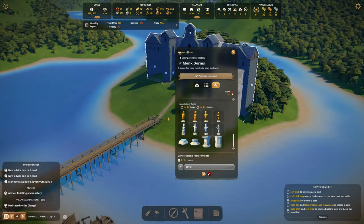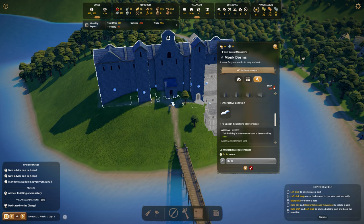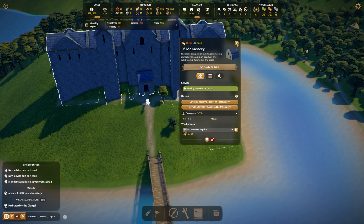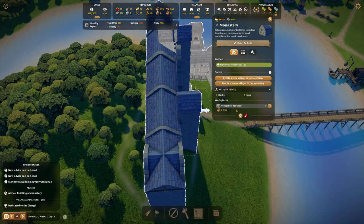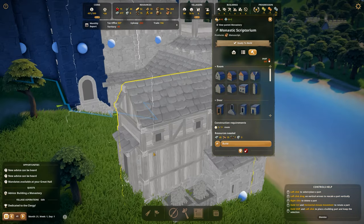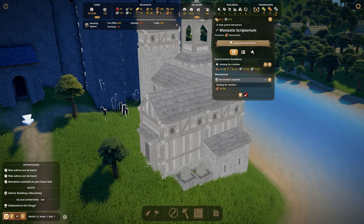Did we miss anything? Let me check — add a building... oh, there should be an option to select what kind of buildings I want. Cannot build because construction requirements have not been met or upfront cost can't be paid. I'm not sure where I can see that.